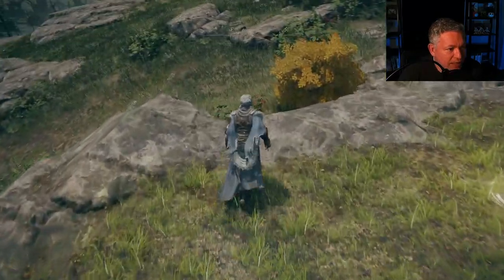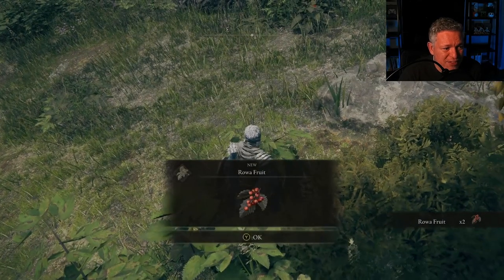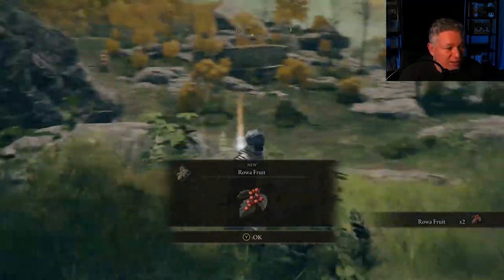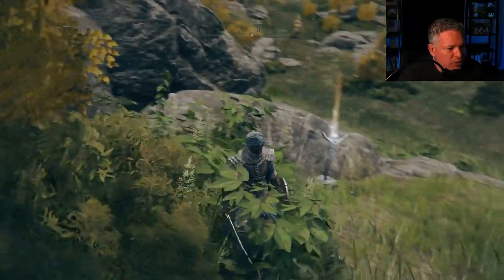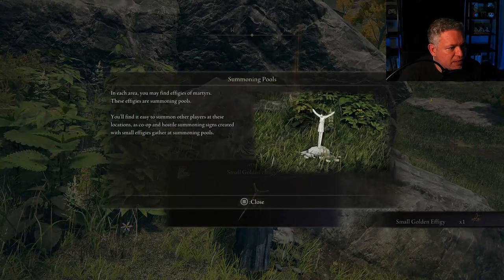When NPCs start repeating themselves, that means you've exhausted their dialogue and it's time to move on. Roa fruit will help us later on, and if we examine this item we'll get something — this is telling us about the summoning pools. We're not going to really use those because we're not in network mode, but we got the Small Golden Effigy.